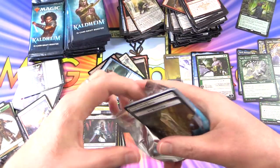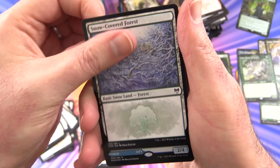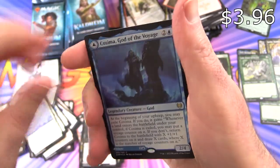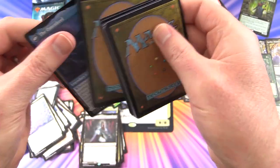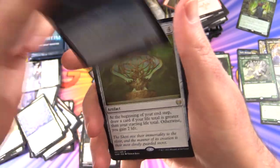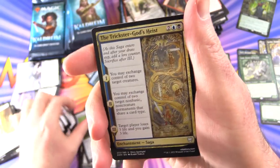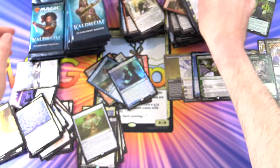This is actually looking like a decent box so far. Icy Manalith, Snow Covered Forest, a foil Kusima God of the Voyage. These cards are real slick — made in Japan I guess. Great card quality. And the rare is Cosmos Elixir. Trickster God's Heist — nothing else there.